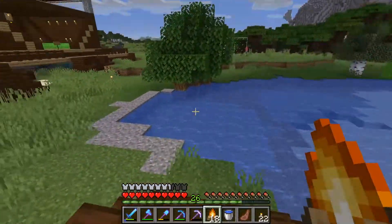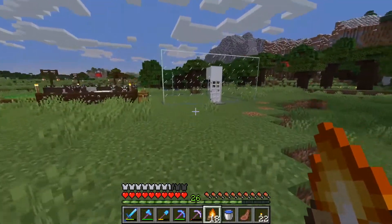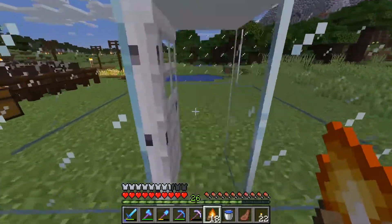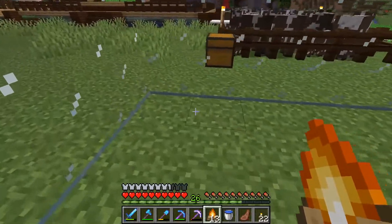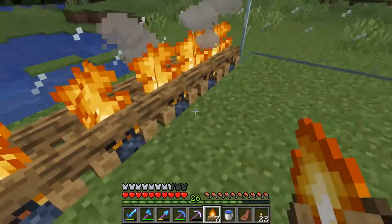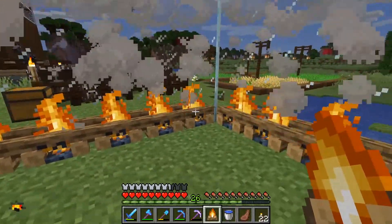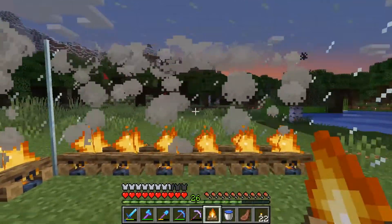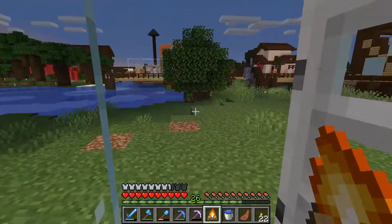It's getting dark. Hopefully MomCrafter is going to sleep - we'll risk it anyway. We're going to put down these campfires along this wall, along this wall, and along this wall. The idea is that all of the bee hives will be positioned along the campfire walls. It makes it kind of hard to see through right now, but that's okay.